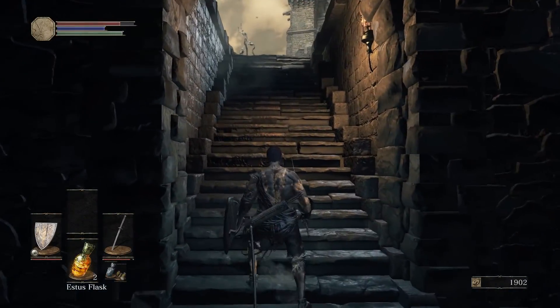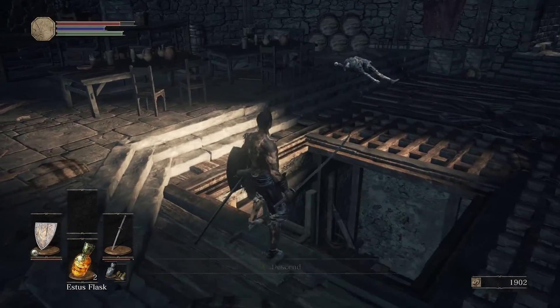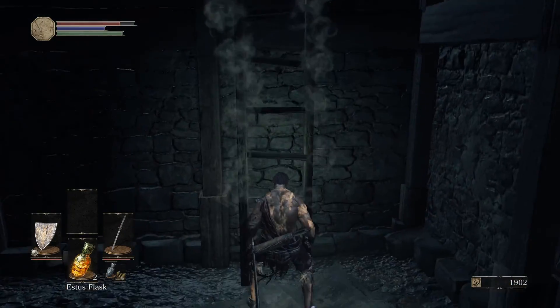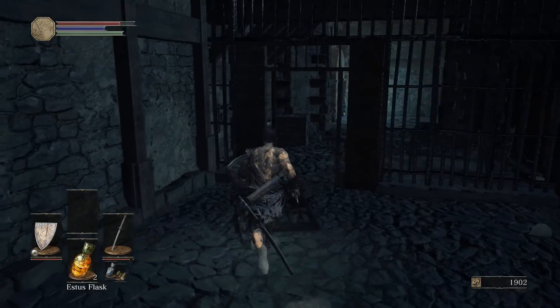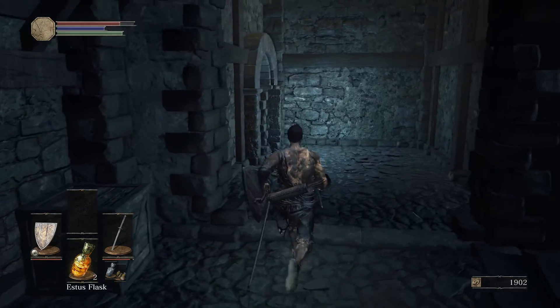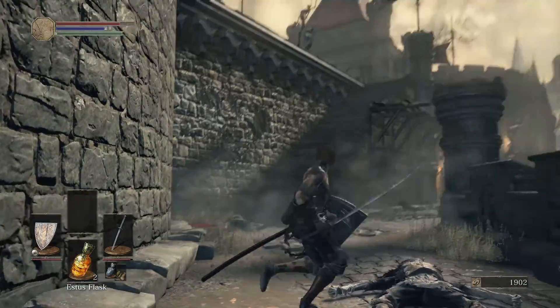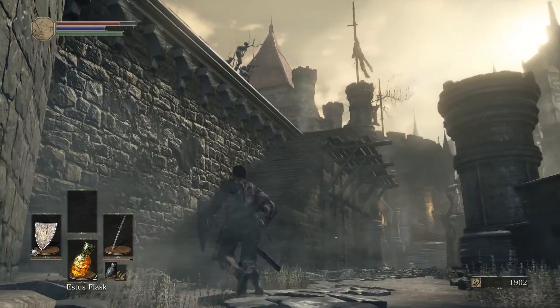That was the first bonfire at Highwall of Lothric. You basically just run down the stairs right next to the bonfire, run through there. There will be a bunch of guys — you kill them, get down the ladder. There will be a whole bunch of dudes here, and the dragon will be up there.